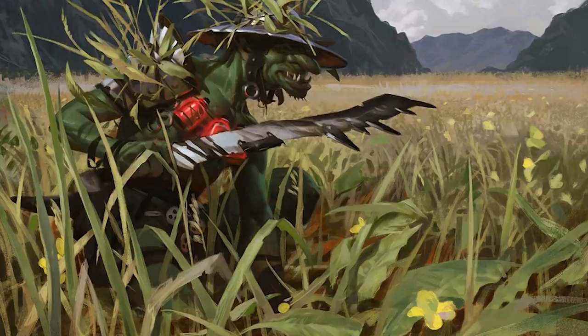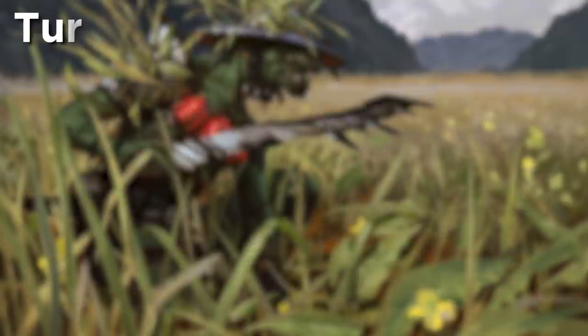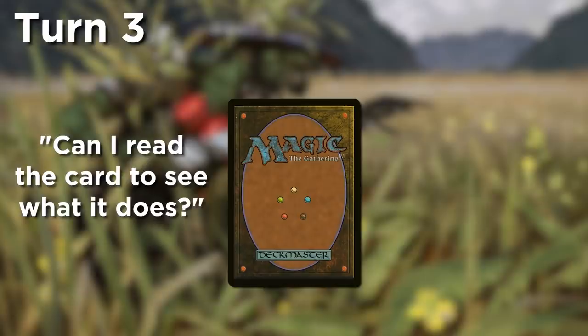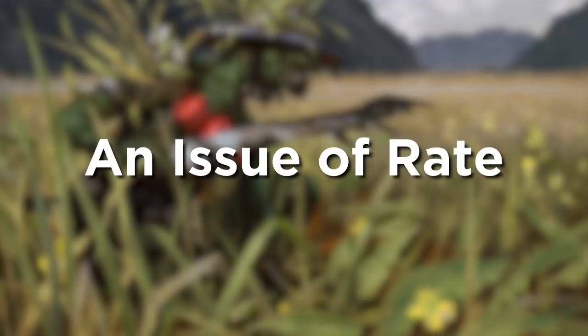Next, there's the new player problem. This one is overcomable, but definitely strange. Let's say you're sitting down to play against a new player. On turn 3, you play a face-down creature. If they ask what it is, you have to explain it's a 2-2 for 3 mana. And if they ask if they can read the card to see what it does, you have to tell them no. It sounds like you're cheating. Awkward.